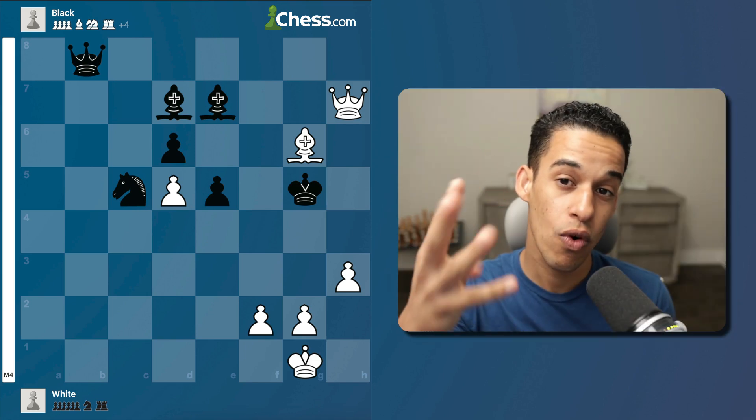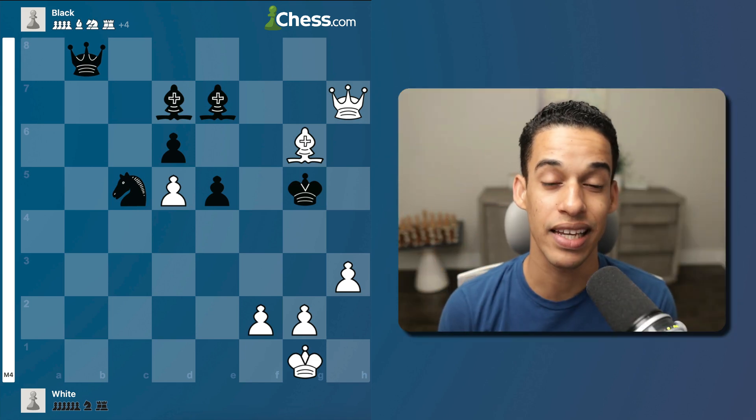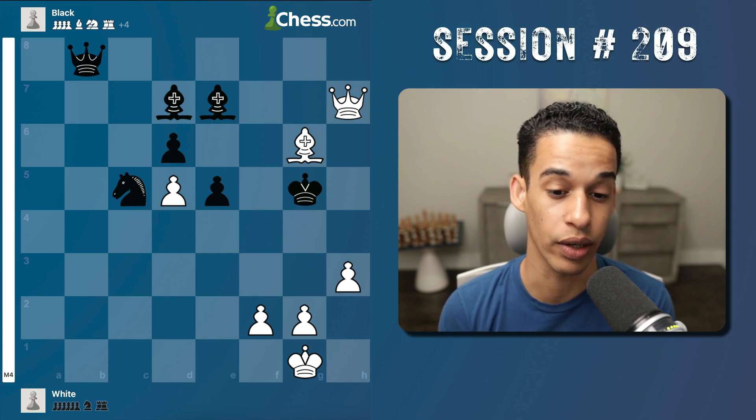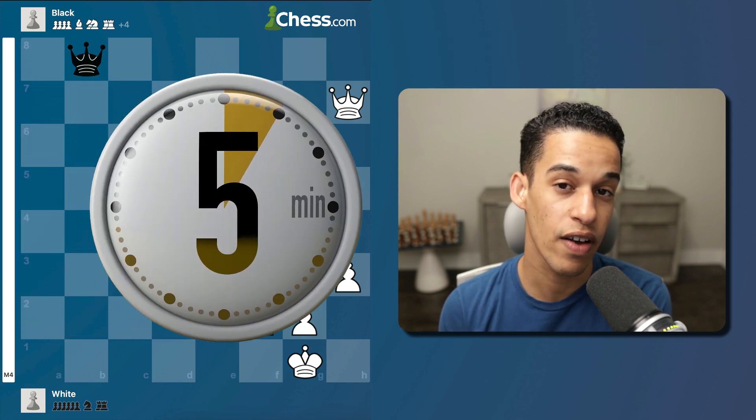Today we're solving checkmate in four, checkmate in five, and checkmate in six moves. Let's see how fast and how accurately we can calculate. We're going to be allocating five minutes per exercise.